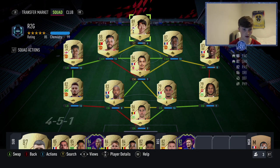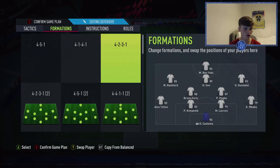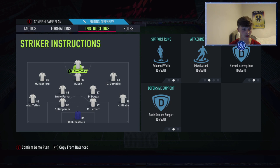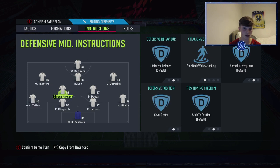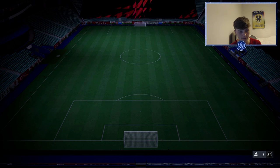I'll show you my custom tactics — I've just randomly made them and they seem to work. 4-2-3-1, balanced 50, 4-2-2. Stay forward for Ben Yedder, get into the box for Son, basic all-around on Rashford and Dembele. Stay back when attacking and cover center on both CDMs — you could put cut passing lanes on. Stay back when attacking on both full backs. That seems to be working a treat.